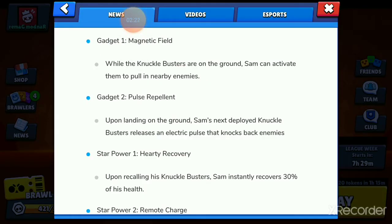Sam's first gadget is called Magnetic Field. Whilst the knuckle busters are on the ground and he hasn't picked them up, you can activate the gadget to pull enemies that are close to it.